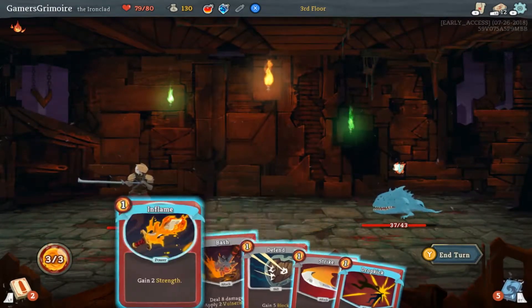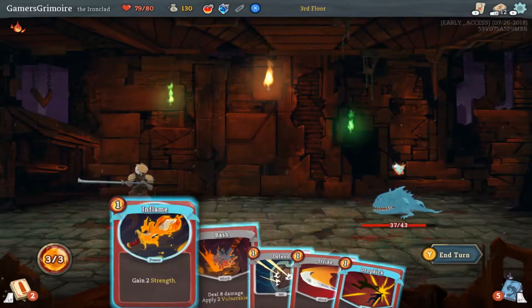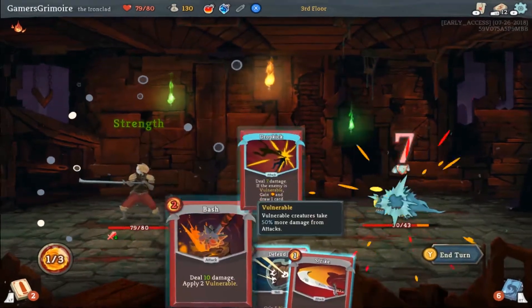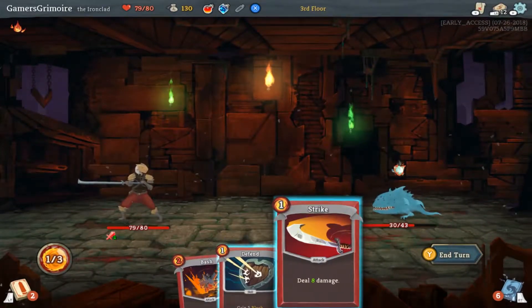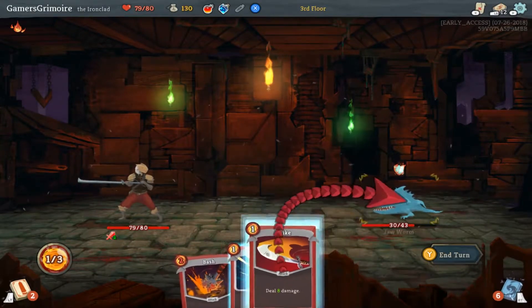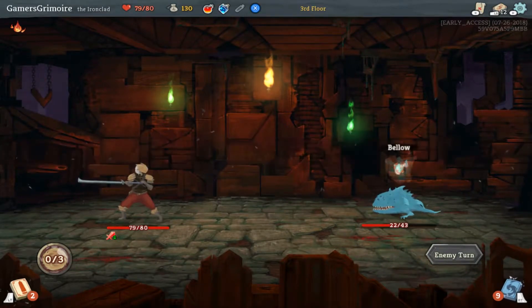So Inflame is right here — what I'm going to do is Inflame, then Dropkick. He's invulnerable — defensive. So now we're permanently Inflamed. Bellow: he raises his strength by three and also gains six block.